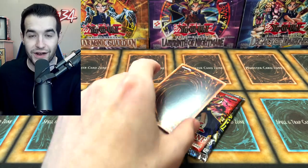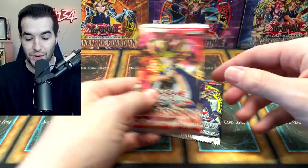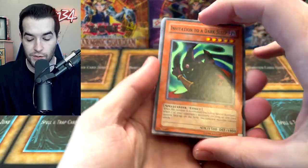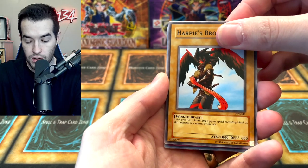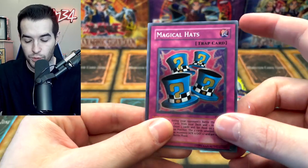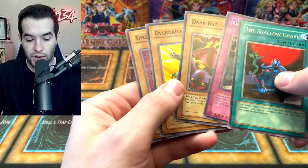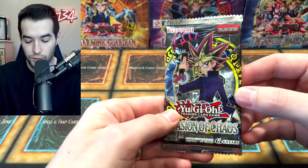Can we pull a ghost rare out of the extra card? I've done it once before out of some bonus cards, which is pretty insane. Pharaoh's Servant still with the lead at one-nothing. Invitation to a Dark Sleep, Dark Fire Soldier, Harpie's Brother — Magical Hats! Another super rare, so we've now pulled two supers for Pharaoh's Servant. A super is usually about as good as one ultra — unless it's a bad ultra — so IOC would need a big one to take the lead back.